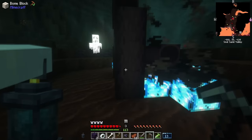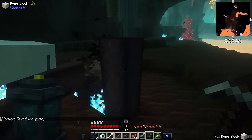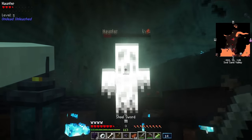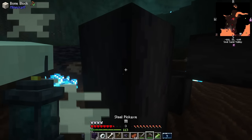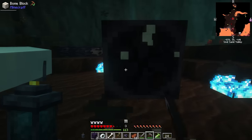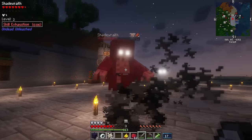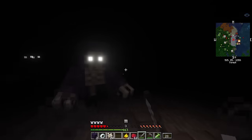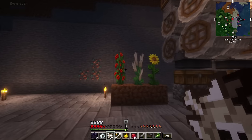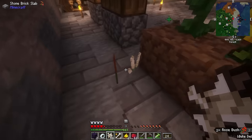It was time for attempt number two, and thankfully this one was more successful. Only this time instead of skeletons, I had to deal with ghosts — and these ghosts were extremely bulky, and there were a bunch of them. Once I was able to kill the ghosts, I was able to harvest the bones. Then it was back to the work site, where I was attacked by even more ghosts. But we finally had our flowers, and the means to duplicate them via bone meal. Isn't that just amazing? It saves you so much time having to go pick flowers.